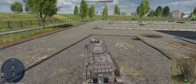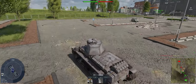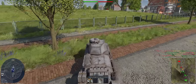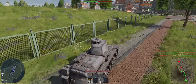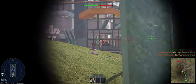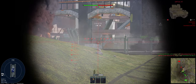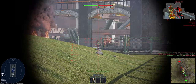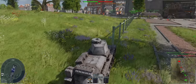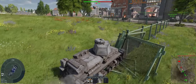Let's look at the gun depression on this — minus 10 degrees. That's great. Our team's pushing up too far; not great, but we can live with it. There's a guy right in there — he's down. Pretty good little reload rate on this. We'll take the assist on that one — because that's the only choice we have.